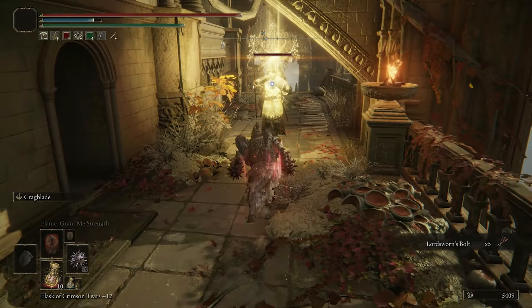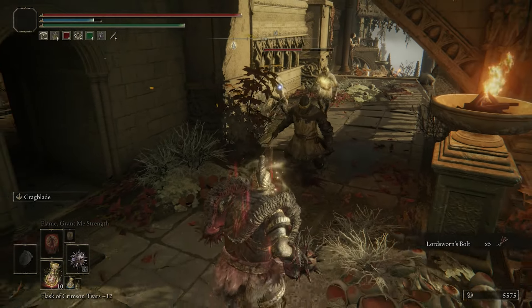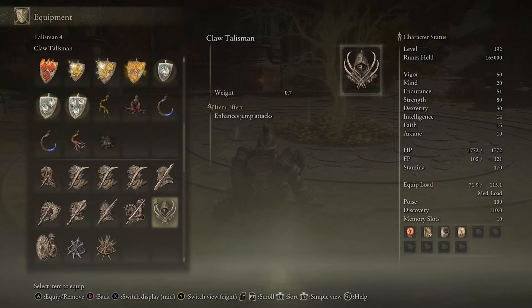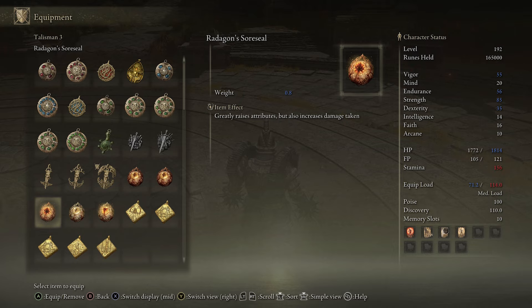The Claw Talisman enhances your jump attacks, which you'll use a lot to close the distance given how short-ranged our weapons are. You can swap this out for the Axe Talisman to enhance charged R2 attacks if you prefer, or Radagon's Soreseal as an alternative to the Erdtree's Favor — but this is the general setup I've gone with.